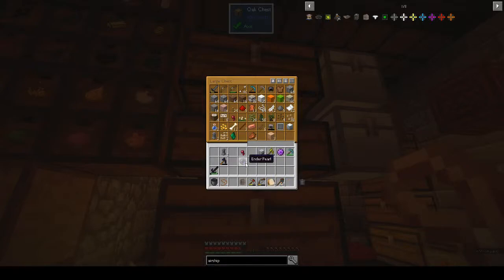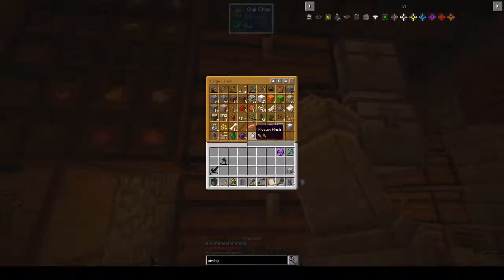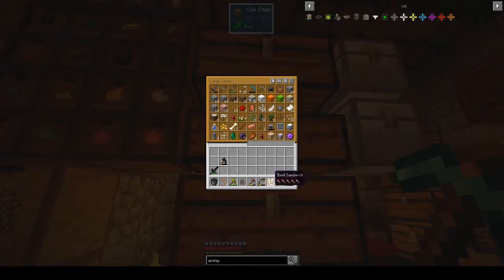I did find a couple more endermen so I got some more enderpearls, but it's hard to find them and when I do find them they behave funny - I don't know if it's just the pack. Actually let's put this down - we don't need to use the waystones to be honest because I play with cheats on and you can teleport with cheats on. I've got four waystones - okay, I'm not complaining.